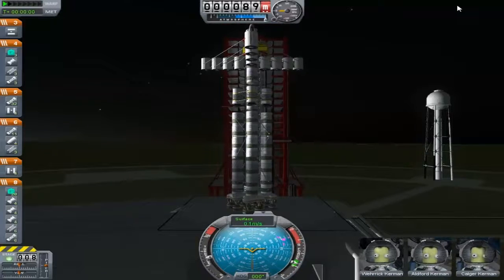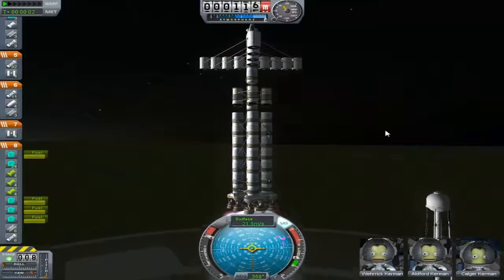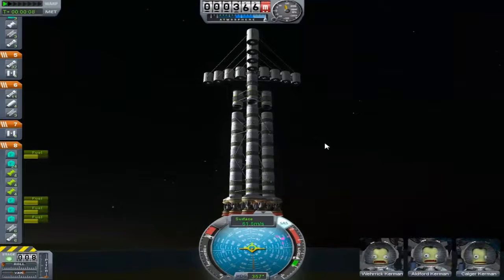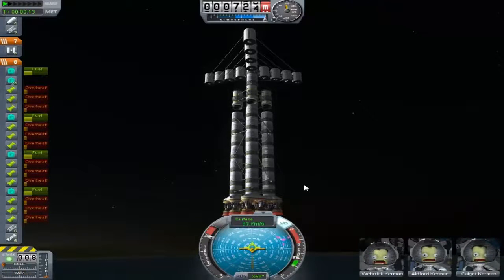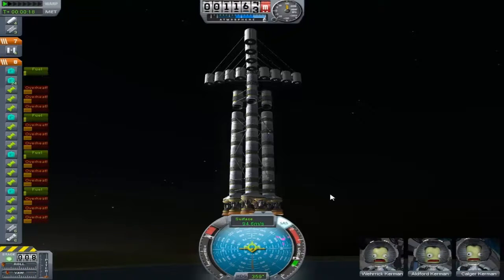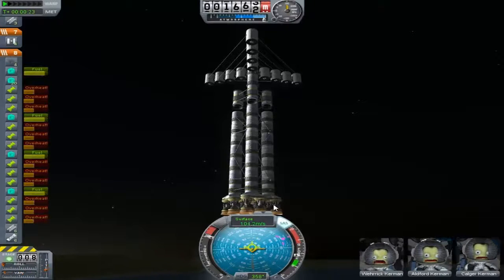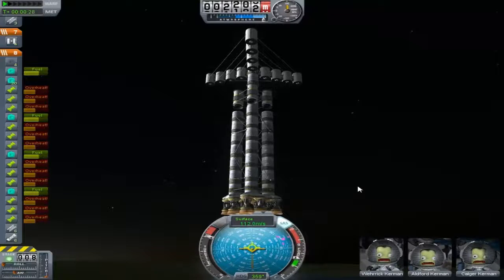We'll get launched and put the SAS on — in three, two, one. That's more like it! Let's just pay a bit more attention to what goes on with these rockets. They don't look like the ones that were causing us stress. This stage here may need a little bit of looking at. I've got an idea of what I might do with this if this one fails.